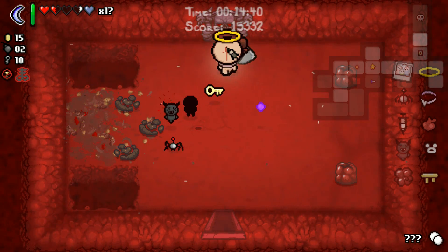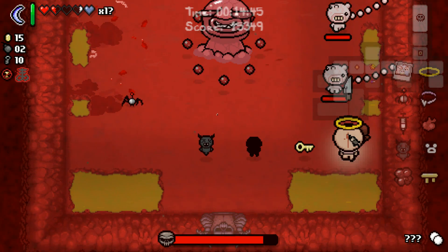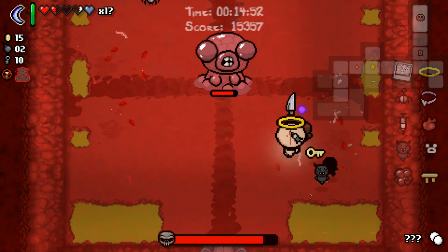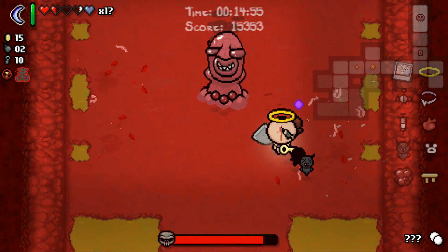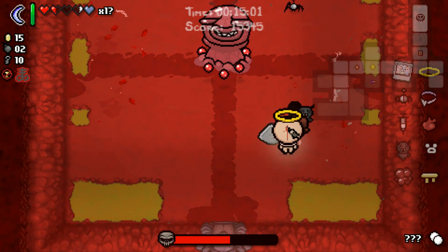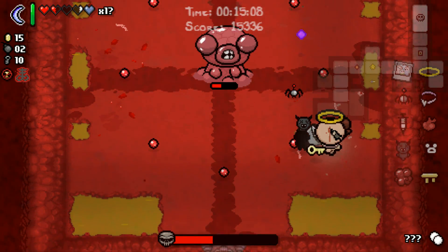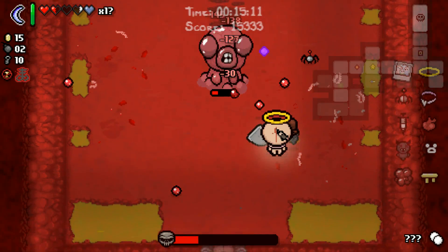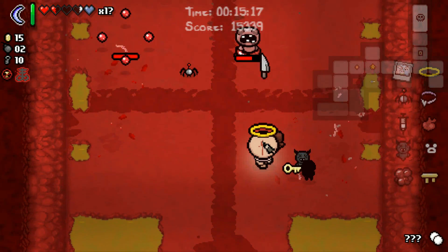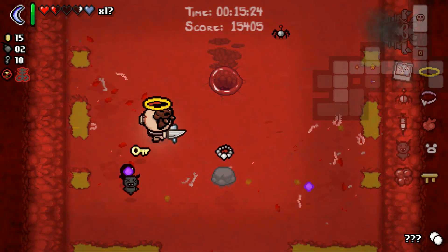Probably no deal with the Devil here, so that means very little chance of a Guppy payout - but life goes on. Take care of the riff raff first, as always, inching ever closer. We can fire diagonally on this guy occasionally - just a little bit of precision and luck required. Surprisingly tanky Mr. Fred here - maybe our Mom's Knife damage is kinda shitty, we haven't really gotten any damage up. We did get a deal with the Devil - extremely lucky.